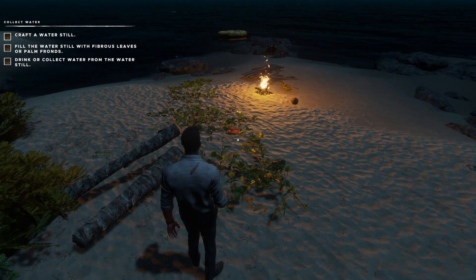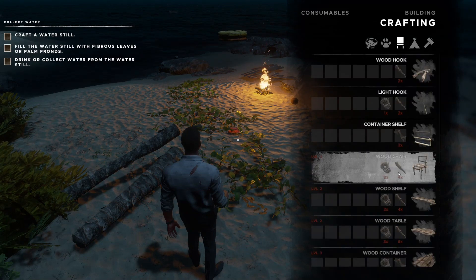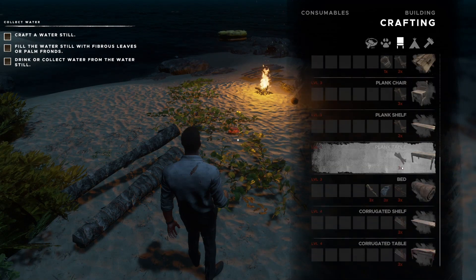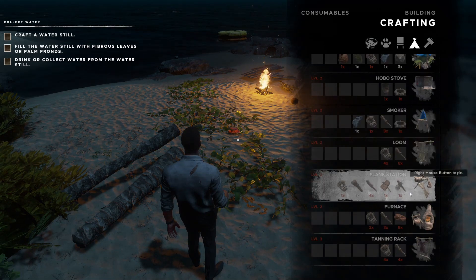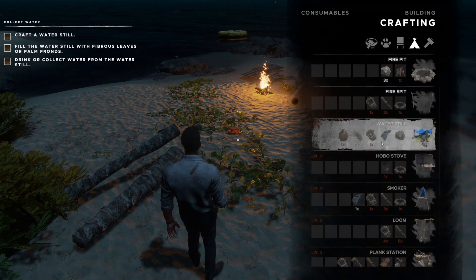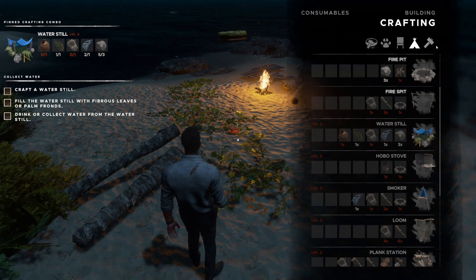So it says craft a water still — let's figure out what we need for that. Found it right there. We need a bunch of stuff, so let's go ahead and pin this. I'm not sure how to make that coconut flask thing; I can get the rest of the materials but I don't know what that coconut thing is.